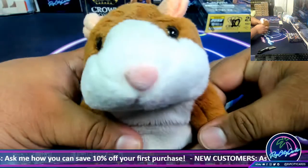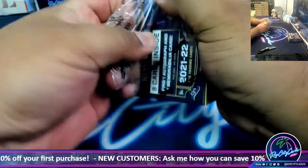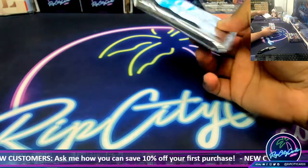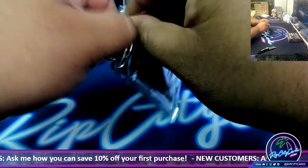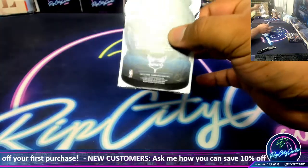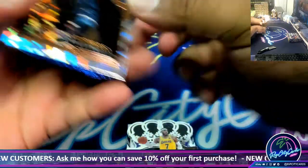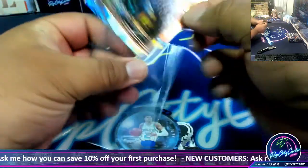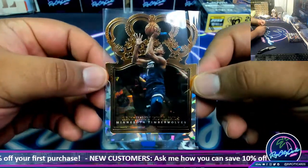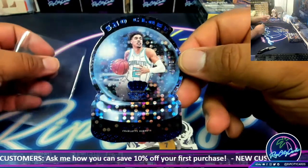Good luck, Raviri. Alright, let's see what we got here. We have Anthony Edwards — that looks nice, it's not numbered but the atomics always look nice. We have the snow globe LaMelo Ball to 75 — that's nice.